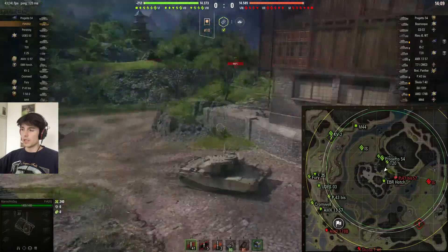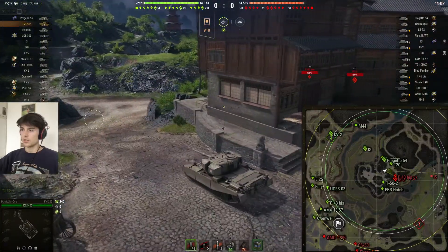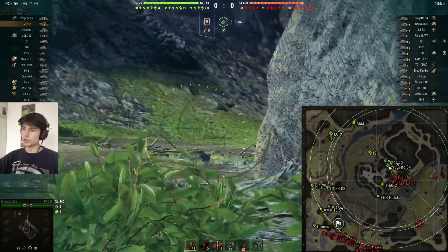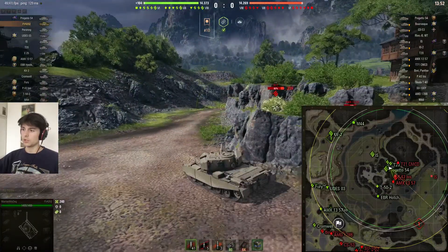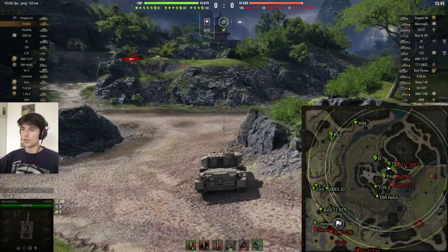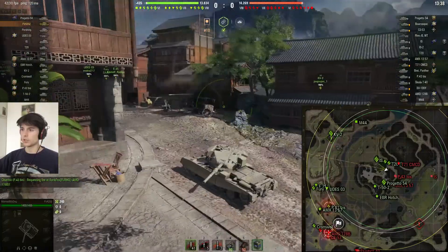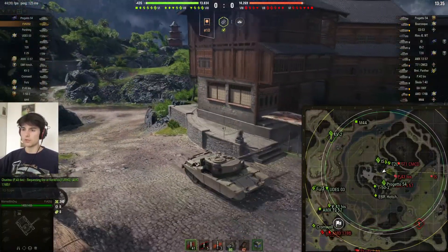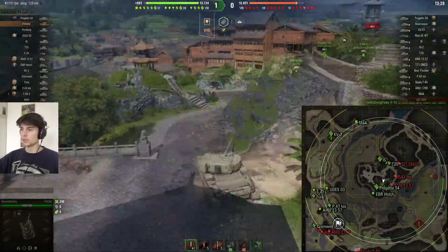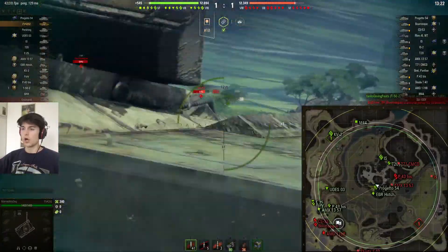On the map there's a pretty decent amount of tanks coming with us — that Progetto 54 who's definitely going to play a huge role later, the T20, the Pershing — it's looking pretty decent. The T71 right there unfortunately has no one on the other side of that crossing to counter him, which means he's in a really powerful position. He can shoot our tanks on the side and they can't do much if they also want to engage the P43.